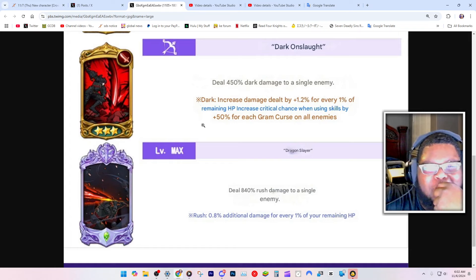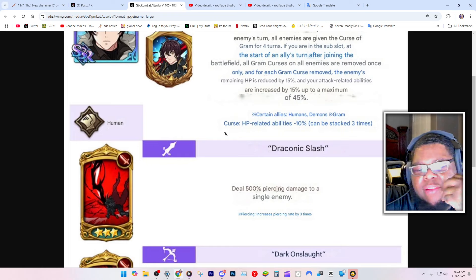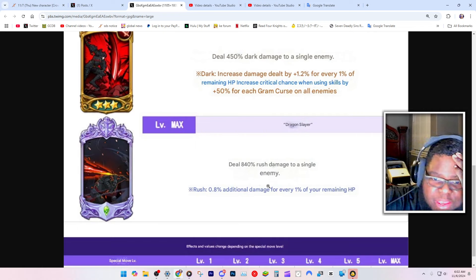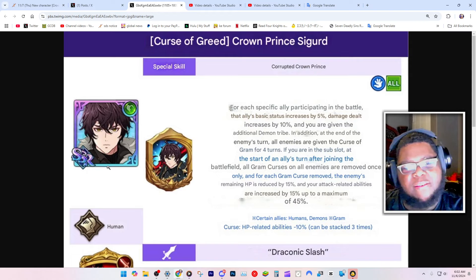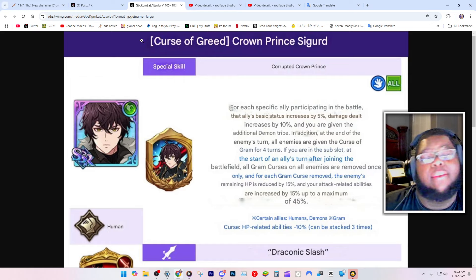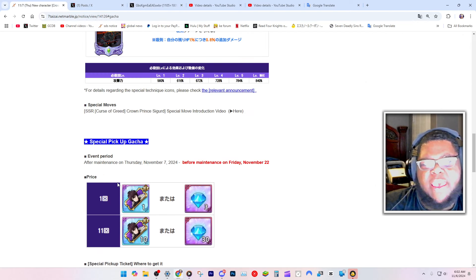I could live without the pierce — could have given him a drain and I would have been happy. I feel like that's what the human team needs anyway. He looks pretty good. His ultimate deals 840% rush damage to a single enemy. His flood mechanic is basically flood. He seems like a single target guy. He kind of looks like someone from Black Clover with this picture — just like he grew up a bit. Don't quote me on that.